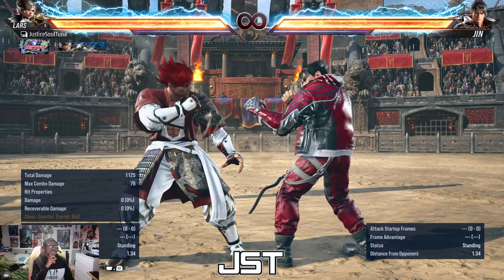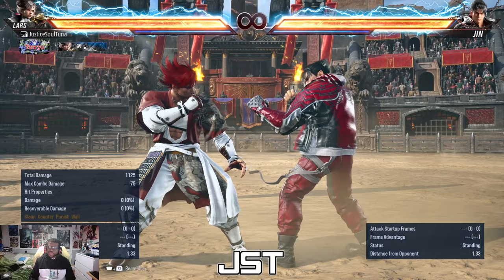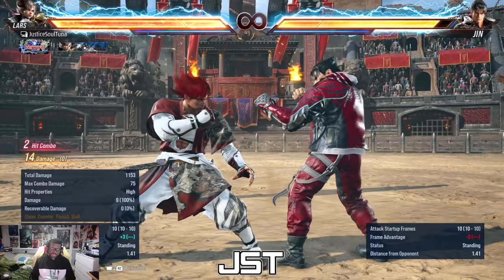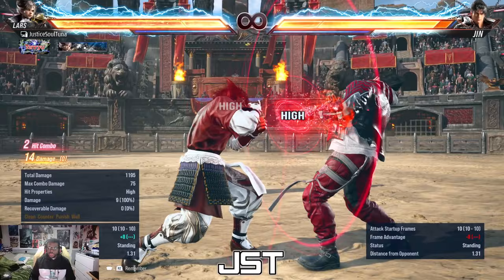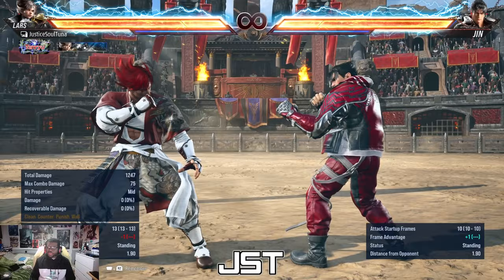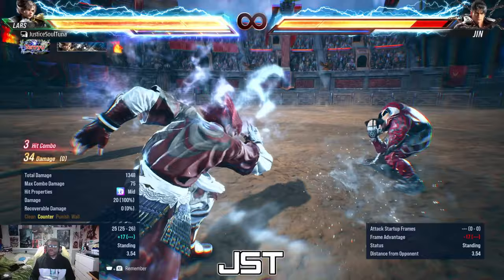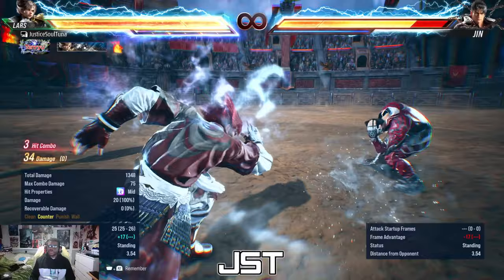1-1-1 is a little circumstantial. With counter hit 1-1-1, you kind of have to set this one up. I'll do 1-2 which is plus 8 — now Jin is going to try to jab me. If I do 1-1, then 1-1-1, he gets countered. So if you set up a frame trap where people will try to mash when you press a button, like down-forward 1 at plus 5, and he tries to counter-poke me — if my 1-1 beats him, I'm in heat. There are ways to set it up.